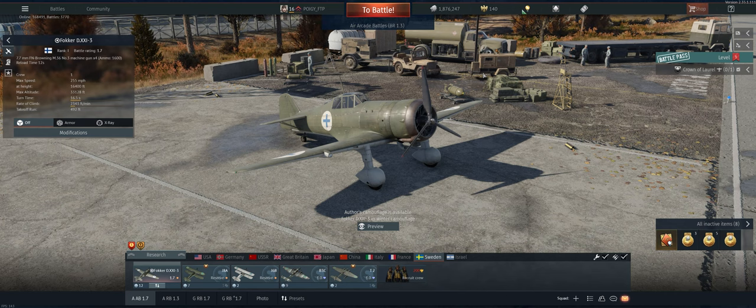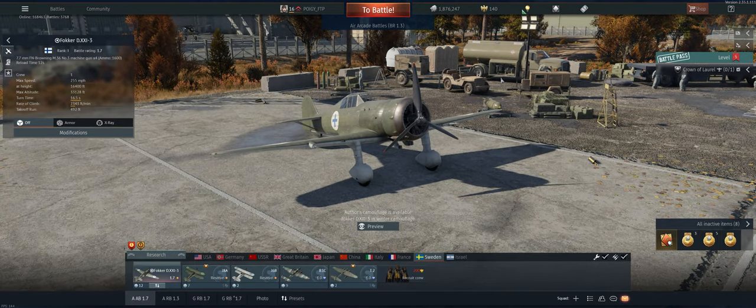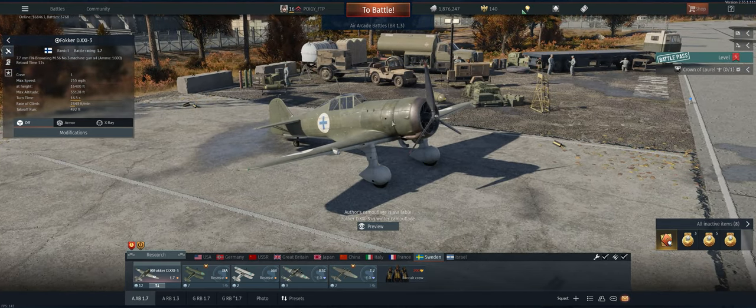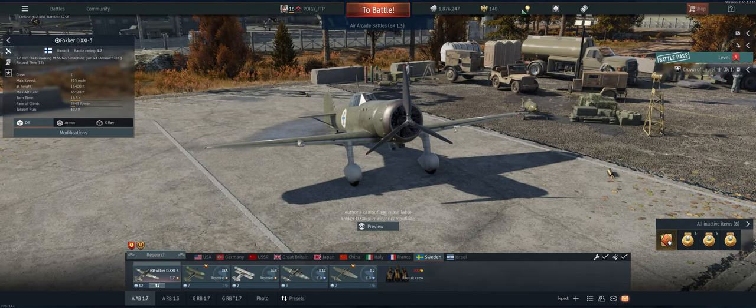Hey guys, welcome back to the channel. Poigie here, getting ready to take out the Swedish 1.7 Fokker D21-3 in Air Arcade. The positives on this plane are it's got four guns with a pretty good fire rate. It climbs decently well, but it tends to lose energy. Consensus so far is when you're starting out in this plane it seems really tough, but once we get the engine mods and some other things, I think it's going to end up being a really good plane. Let's take it out and see what we can do.